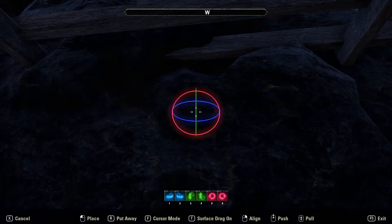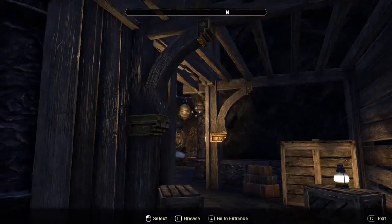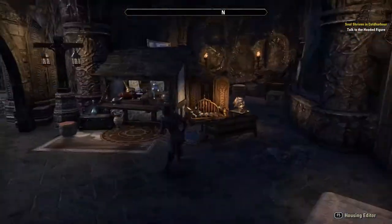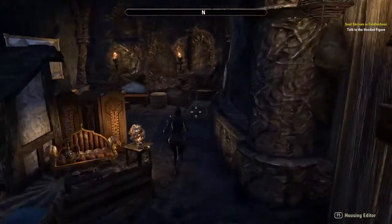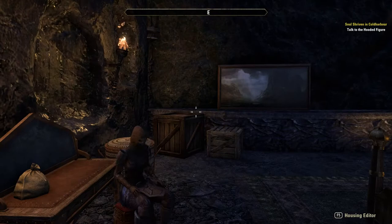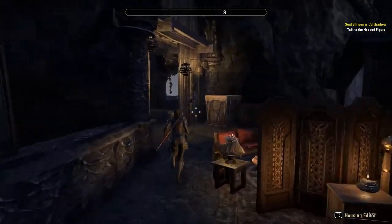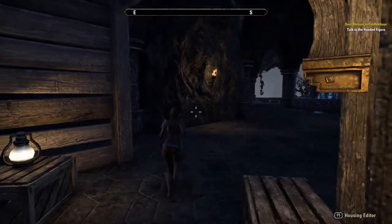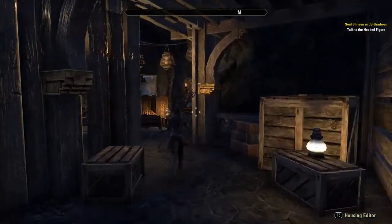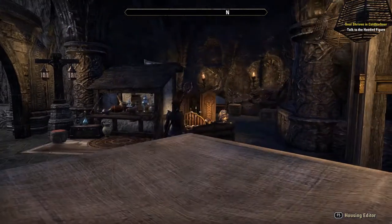So that's kind of it — my little outlaw refuge. Thanks for watching. I'm really excited to see what other people do with this place, especially with how modular you can make the back room. I'm really excited to see what people come up with — maybe you could even make a maze.